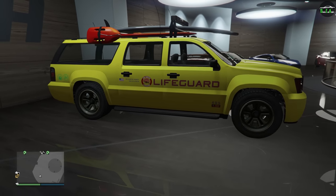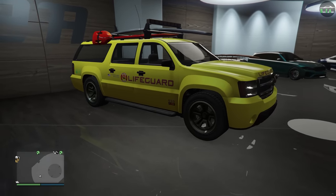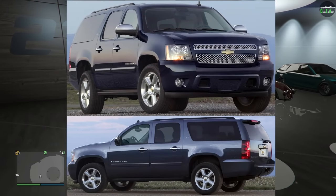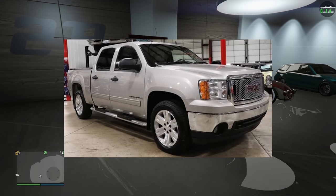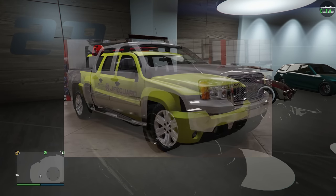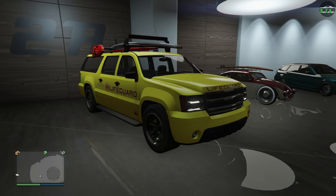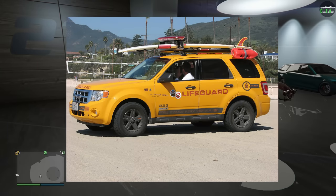In terms of what the Lifeguard Granger is based on, the Granger itself is based on the 10th generation Chevy Suburban, and the headlights are inspired by the 3rd generation GMC Sierra. The Lifeguard design on it is inspired by the Lifeguard SUVs in California.